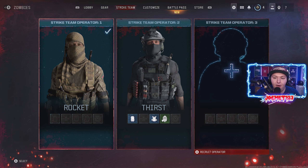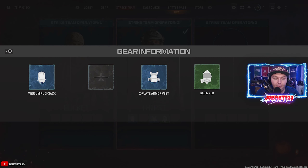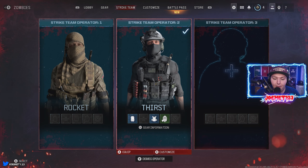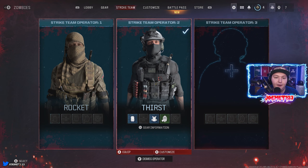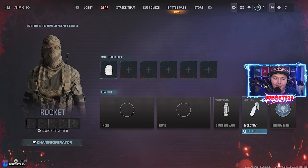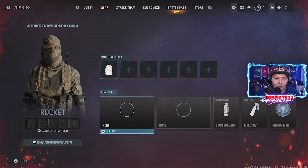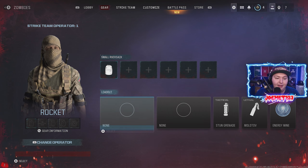I don't mind dismissing the third operator because there was nothing on it, but the second operator — I just played a game of Modern Warfare Zombies and I X-filled, that's when you keep stuff. I X-filled with a medium rucksack, two plate armor vests, and a gas mask. So now when I go into my next game, as long as I'm this operator, I will get all of that stuff immediately when I spawn in.